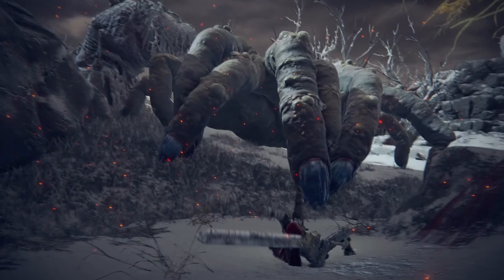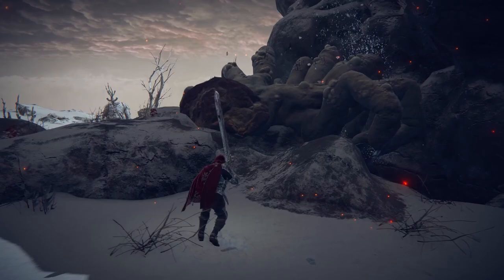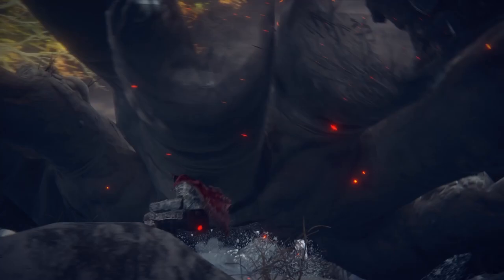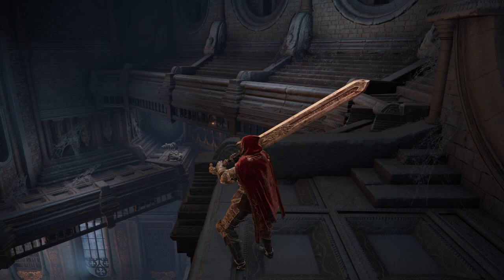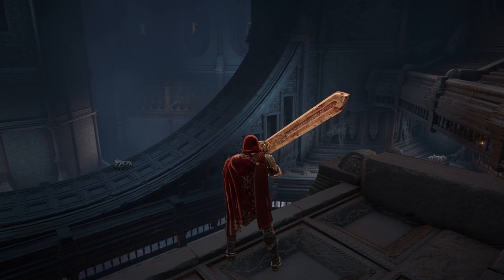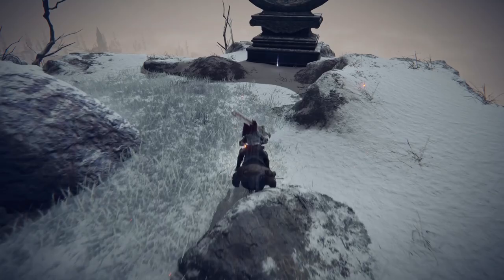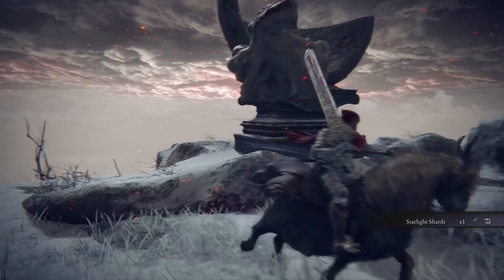These enemies could easily be written off as another way to showcase the Lands Between's obsession with fingers, personified as a creepy obstacle for our tarnished to overcome. However, we only find them in very specific areas of the world. The Finger Creepers are only found at Carian Manor, the Carian Study Hall, Gelmir, the Mountaintop of Giants, Flame Peak, and outside of the cell containing the Loathsome Dung Eater. These locations hold the key to unraveling the mystery behind the Finger Creepers, along with the only weapon in Elden Ring that makes any mention of them in its description, the Ringed Finger.